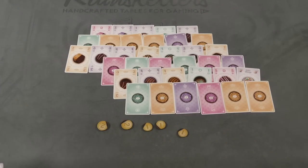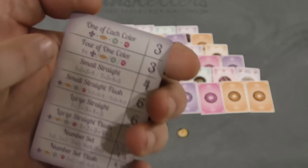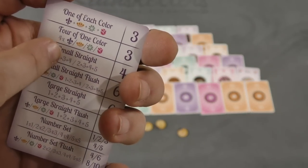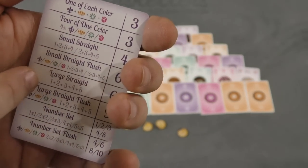At the end of a player's turn, they can turn in a set of cards. This is an optional thing. You can always do this unless you play the skip, and you can do it once per turn. There are different sets: you can turn in one of each color for three points, four of the same color for three points, or a small straight — one, two, three, four — for four points.